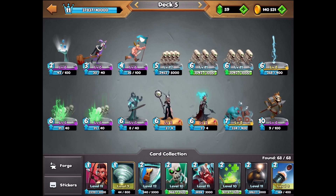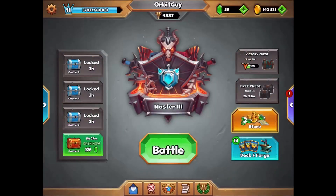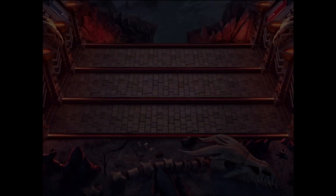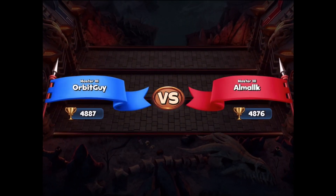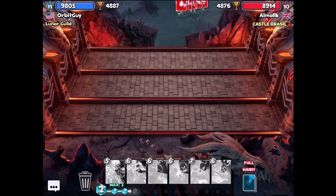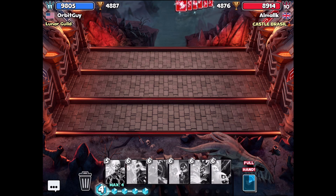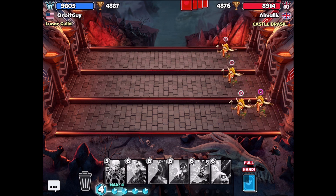The Standard Bearer is going to help us dodge dangerous cards like the Executioner, Mage, or Dragon, and try to take out ranged cards that might be a problem. I'm not sure if I might need another Mana Ritual or if the Skull King is going to be too much Mana. Right away I'm not able to play very much, so maybe it is too Mana Heavy.